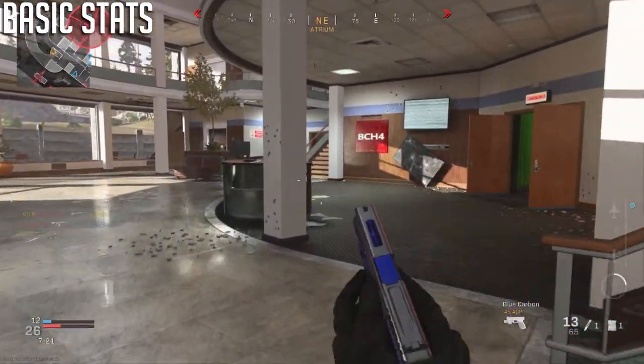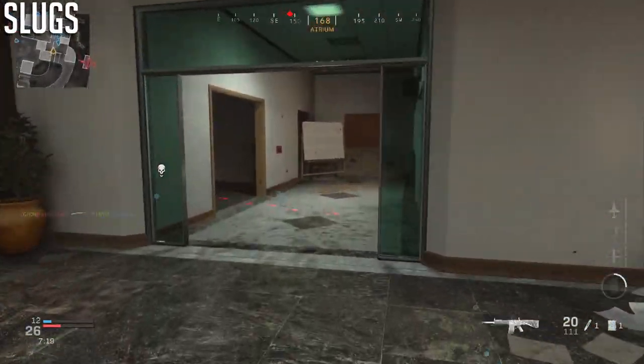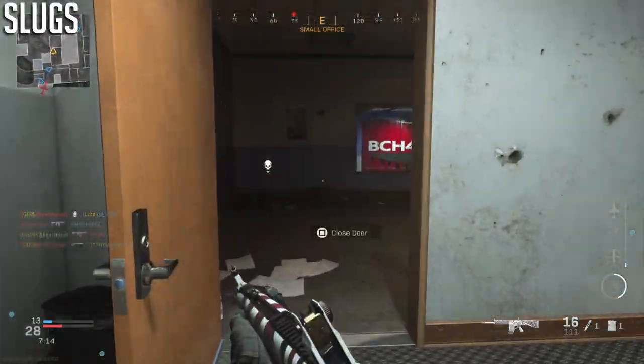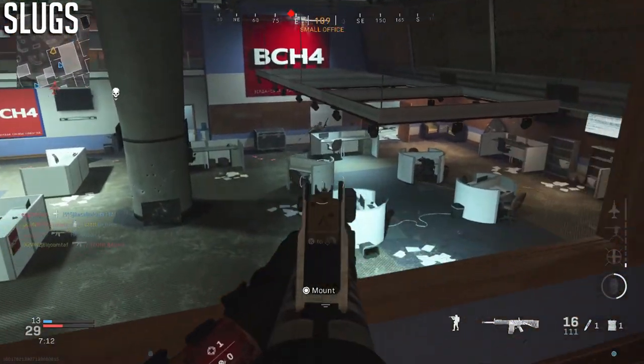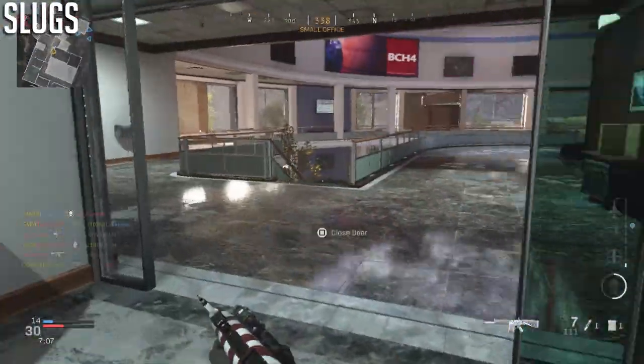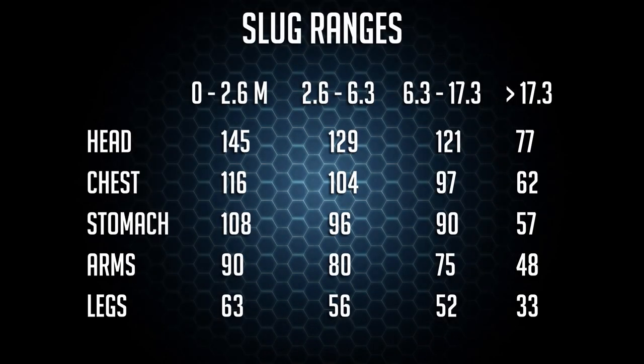Now let's check out the ammunition types, starting with slug rounds. If you're like me, the first thing you thought about was full-auto slugs — kind of like a mini Odin AR but with really crappy range. Here's the damage profile for slugs: you can one-shot a headshot up to about 17 meters with no attachments, and up to about 6.3 meters you get one-shot kills chest and up. Past 17 meters, it'll be about two shots to the head.